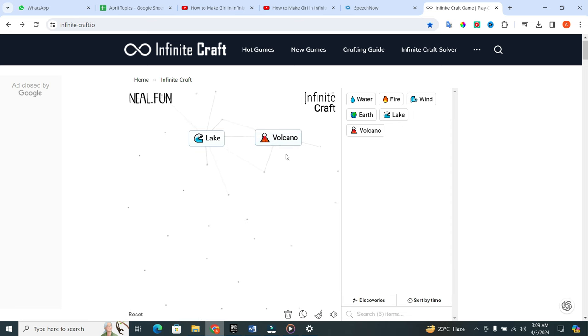Now combine these elements. Take volcano and put it in the lake. When you do this, you will get island.